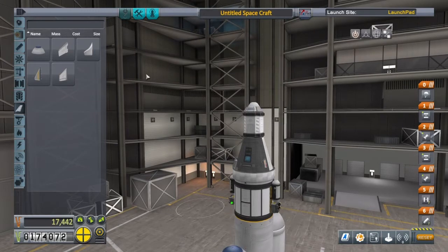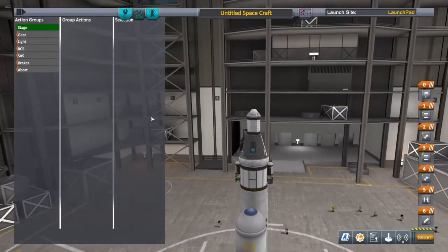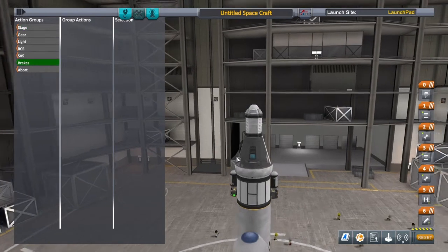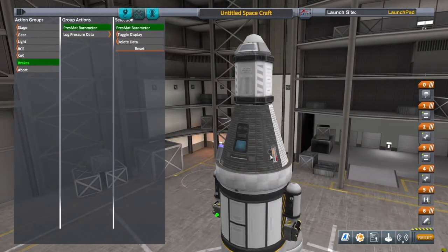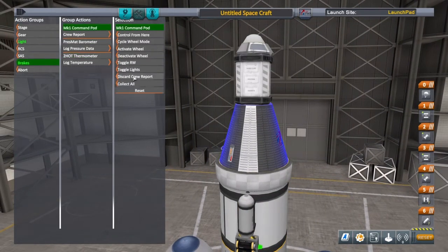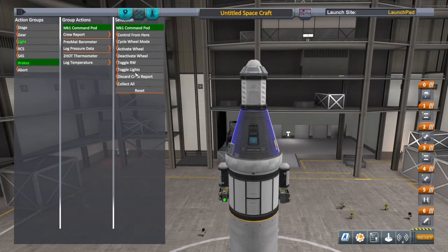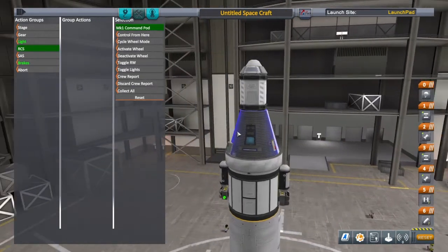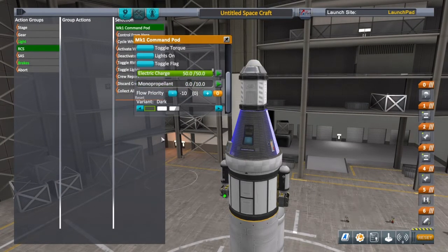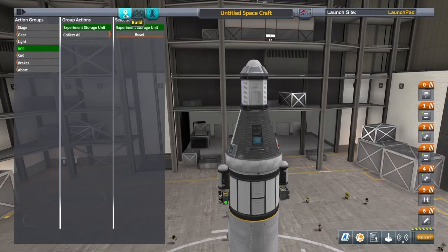Remember we talked about action groups — that little tab up here called Actions. We're going to click on that with X. This vehicle has no brakes, so we can use the brakes action group. When I press brakes — which is square — I can log pressure data, log temperature, or do a crew report on the command pod. With this experiment storage unit I'm going to use the RCS tab, and I'll remove the monopropellant since we don't need it. So when I press RCS, this top piece will collect all science.